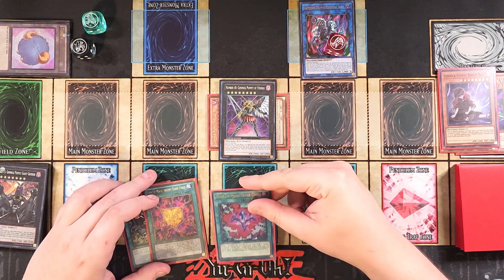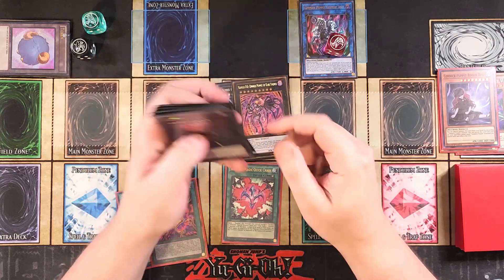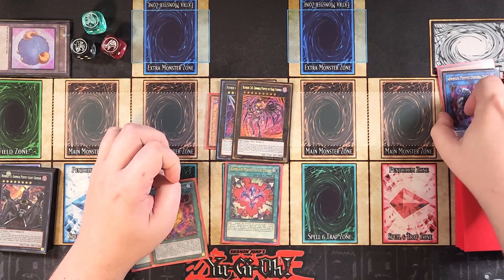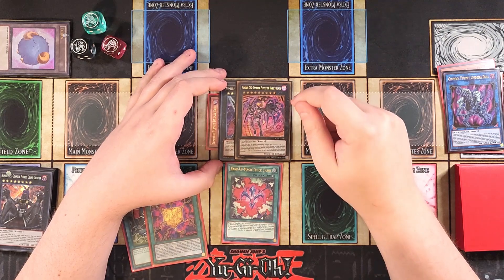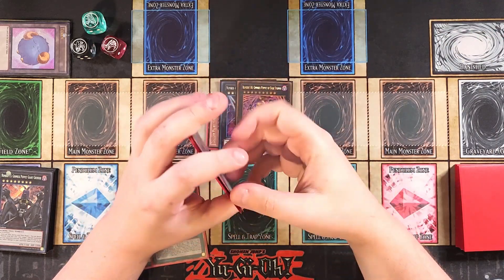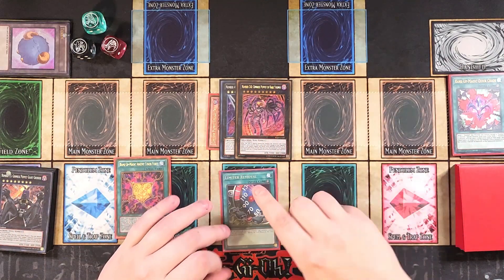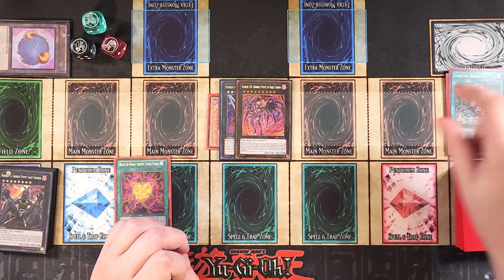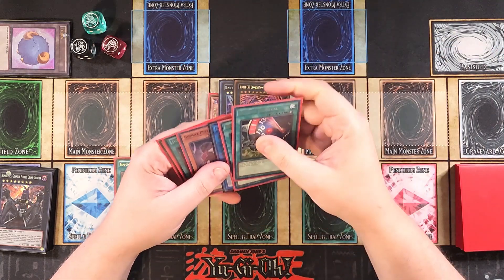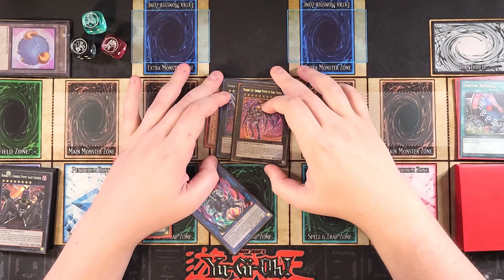We're going to activate the Rank Up Magic spell, and once we do, you can rank Number 40 up into a copy of Number C40. C40 will destroy everything on the field that has a string counter, and for the monsters that go to the graveyard, this card inflicts damage to your opponent equal to the monster with the highest original attack points — which is great. So let's say we had a 1,500 attack point monster on the field — they've now lost like 3,000 life points. But it doesn't even matter, because at this point you have Limiter Removal to double this card's attack points all the way up to 6,600. Then you swing directly for 6,600, which is usually going to end the game. These two together do the perfect amount of damage — really cool.